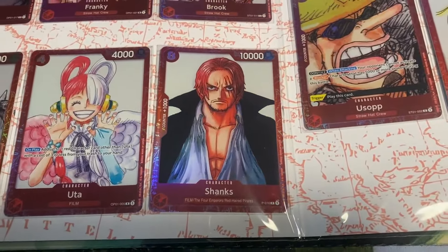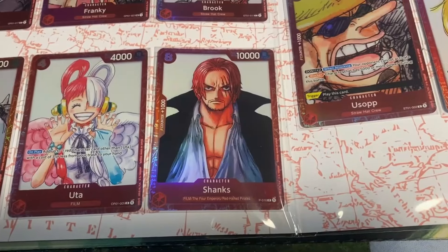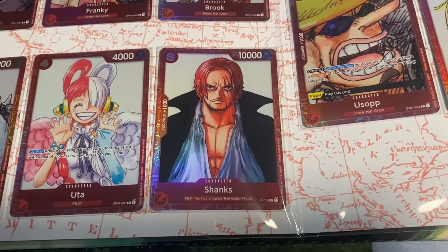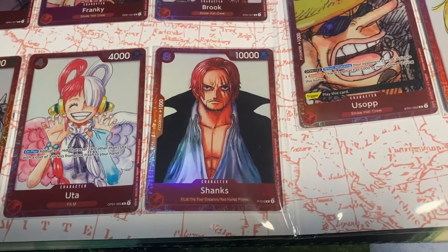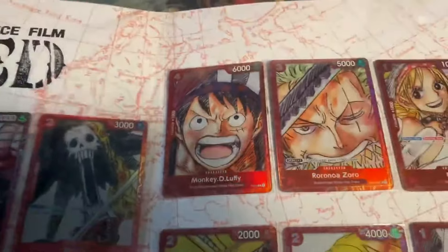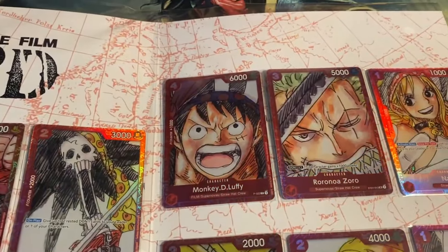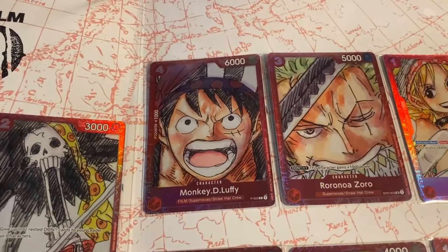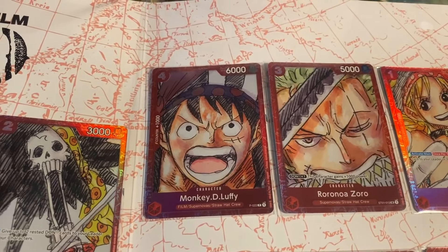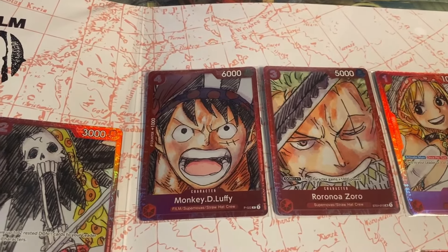Next up we have Shanks, which is a promo card originally from the little bundle where you get a Gordon and Sunny as well. It's an 8 cost 10k power card with a counter of 1k. Then we have Luffy — a 4k cost 6k power card with counter plus 1k. It's also a promo card without any text.